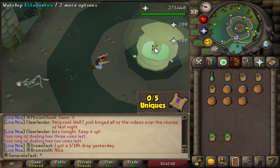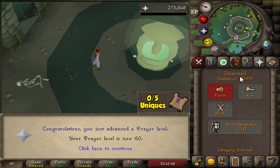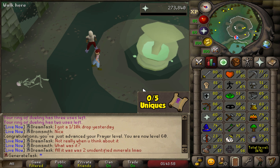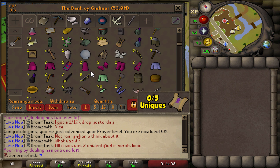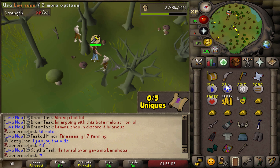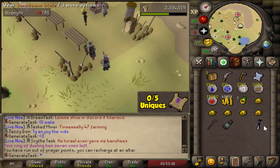That is 60 Prayer right there — and 101 combat now as well! We can now use the Prayer Chivalry, which we don't have yet. We can also wield blessed spirit shields and wear vestments, stalls, croziers, and devout boots. The stall we have is something we can use now, which means it's time to hopefully complete our first clue on this task. To the Karamja Jungle we go!